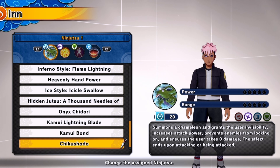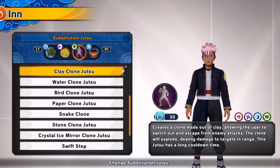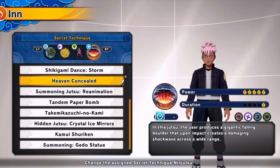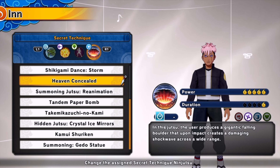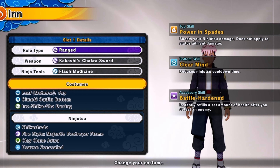First thing we have here is Shikishoto, which you can get from the Nagato Reanimated DLC. Then I have Fire Style Majestic Destroyer Flame, which you can get from the Madara DLC. Clay Clone Explosion, which you get from Deidara, and Heavenly Concealed, which you get from the Madara DLC as well — that comes in clutch quite a bit. For the top skill I have Power and Spades, bottom skill I have Clear Mind, and Accessory Skill I have Battle Harden.